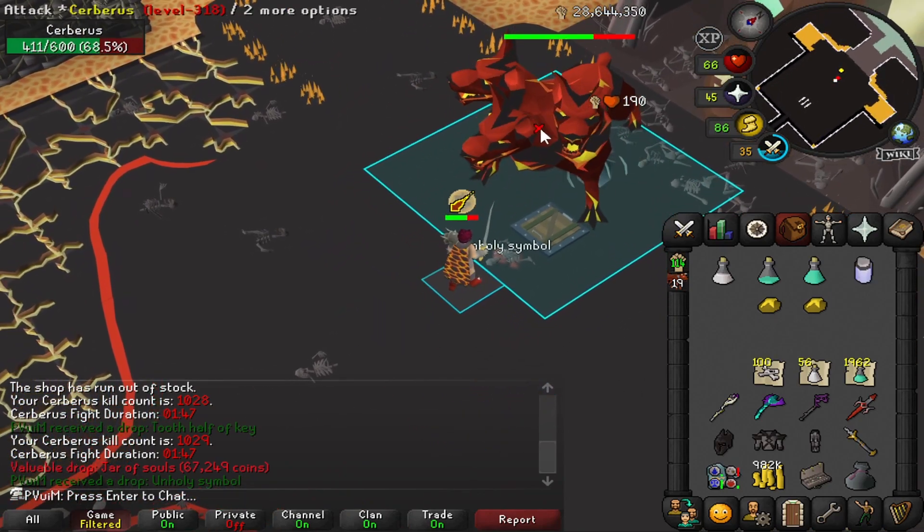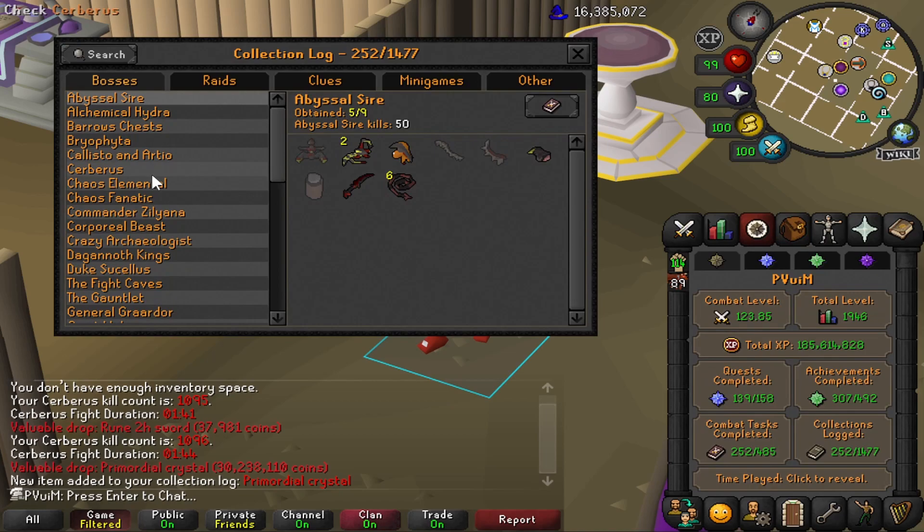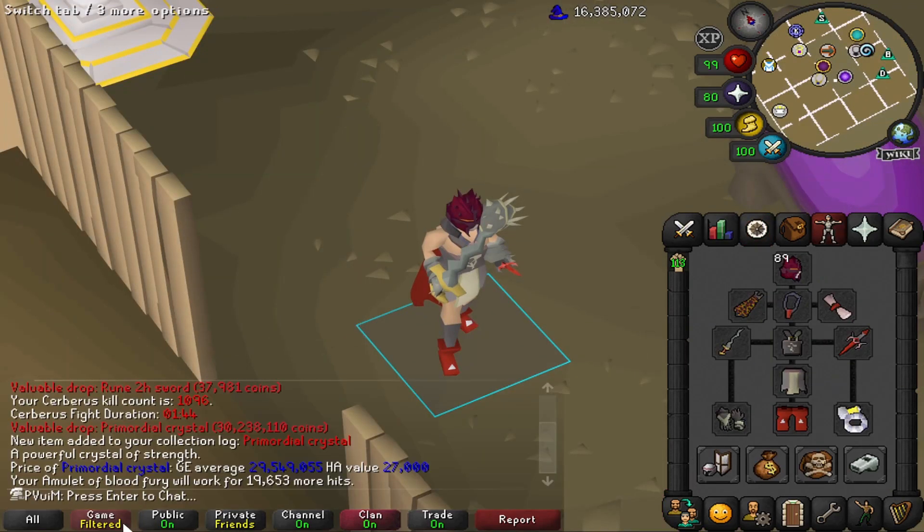There's just no way I just got another Jar of Souls. We got the Primordial Crystal - unfortunately I was not recording when I got it because I've been super zoned out while doing Cerberus. Looking at the collection log, that is basically the Cerberus log completed, excluding the pet. Another big thing is we didn't have to use all of our Blood Fury charges - maybe a little over 20,000 were used but we still have a pretty good amount left for future content.